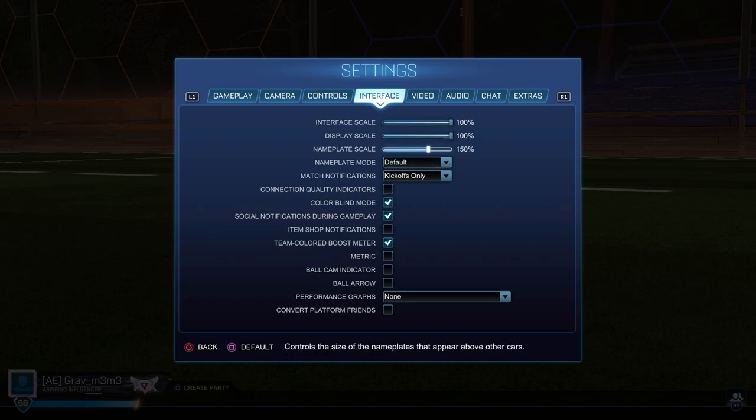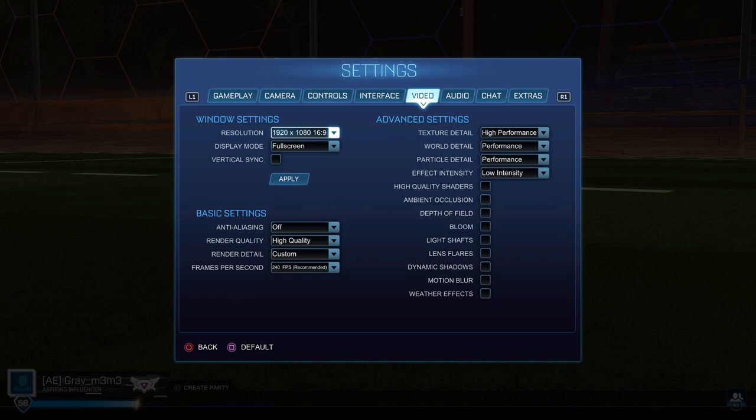For interface: nameplate scale I have at 150. I like to know when opponents are going to challenge me, and sometimes the depth perception is pretty bad so I like to see where they are on the field. Colorblind mode is on — that's why my blue and orange team colors might look a little different than yours. I'm not actually colorblind, I just like the way they look. I also have boost meter color set so I know what team I'm on depending on whether I have a G2 or BDS skin.